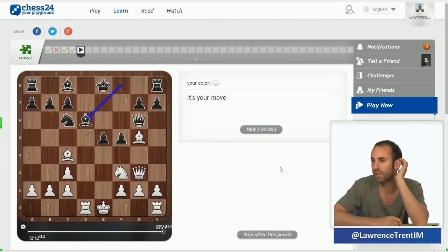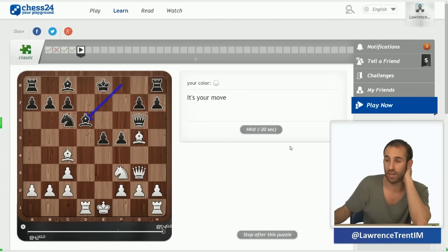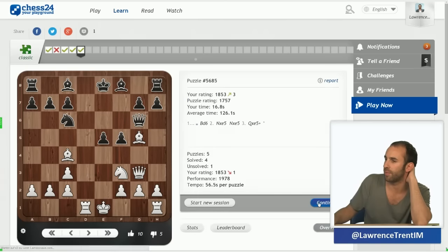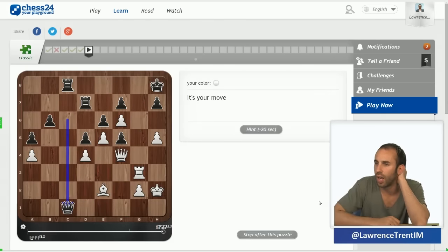Okay, what's going on here — bishop d6. Immediately I can see the motif: deliver checkmate on d8. Rook down to d8 is mate, so we just have to eliminate these defenders — probably just the move knight takes e5, and after takes, queen takes e5, bishop takes e5, rook d8 would have been mate.